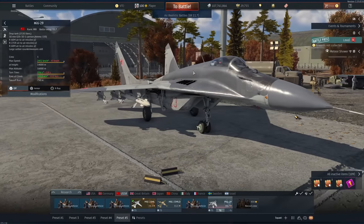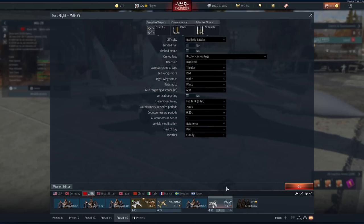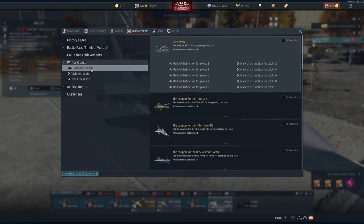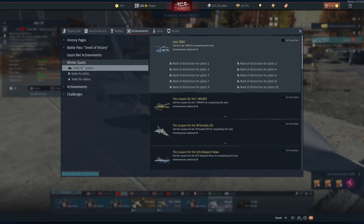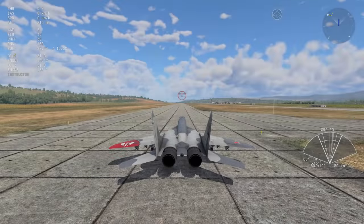Welcome back. Today we're going to be taking another look at the new and improved MiG-29. We have the new R-27 ERs as well as some new radar modes, which definitely help the quality of life. One small thing before we get started: if you've done the winter quest and need one or two more tasks and were looking to GE them, don't forget to do so — by tomorrow you will not be able to do it anymore. The R-27 ERs are some of the best missiles in the game right now.